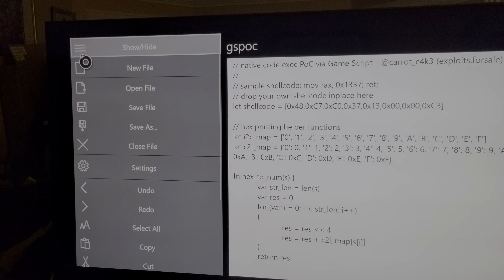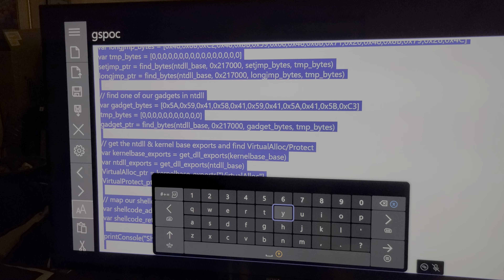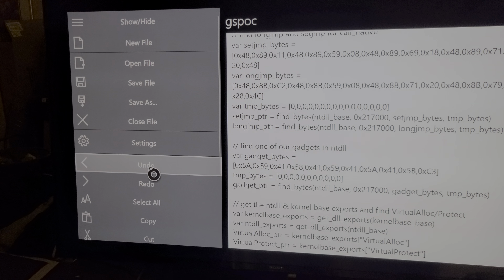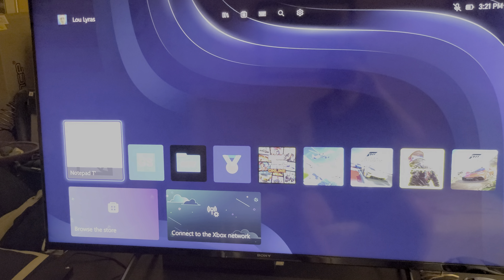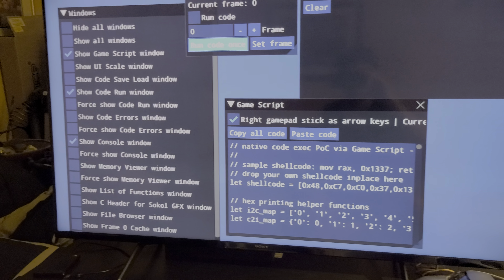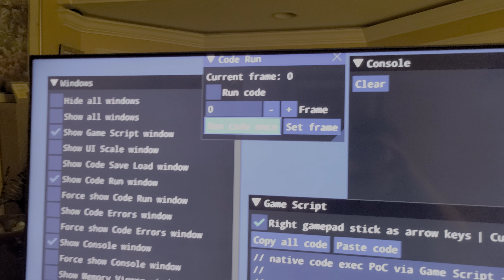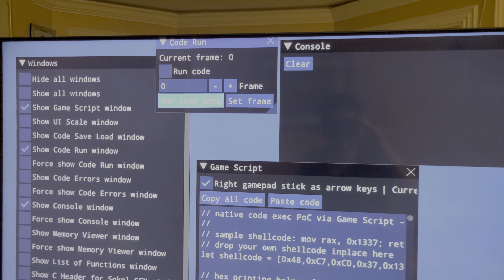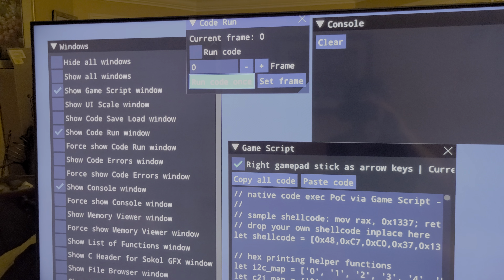You open that file and you have this line of code. Then go back to those three lines and click 'Select All', then go back to those three little lines and click 'Copy'. Then you would open the GameScript app — which, as I said, is no longer available because Microsoft blocked it — and paste that code in there.